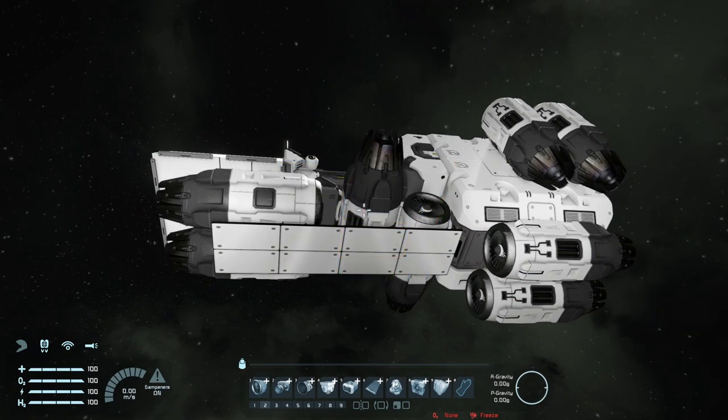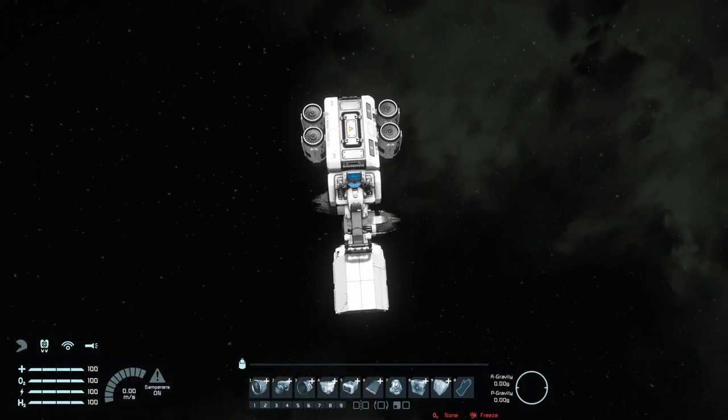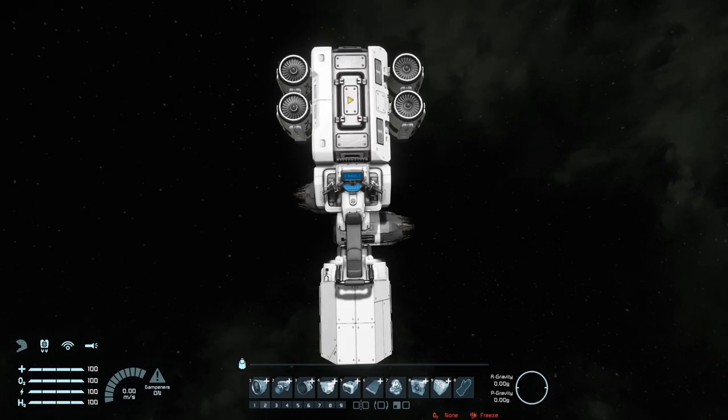All right, here we go. That's all the thrusters. I kind of like the shape. Obviously we need to decorate it a little bit and add a few blocks. It's kind of asymmetrical - I hope I can make that look a bit better as well.